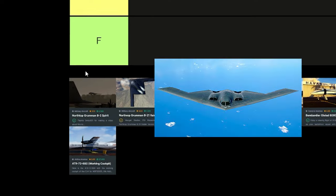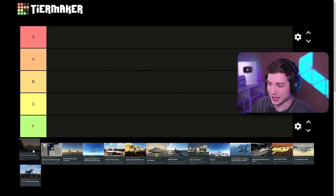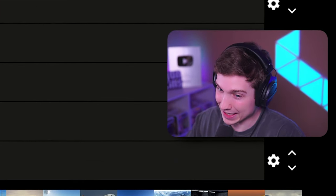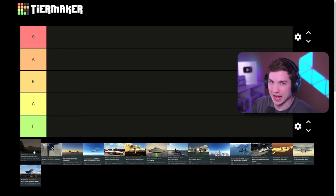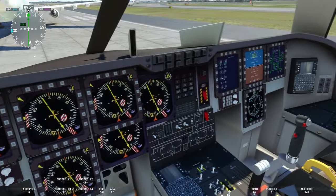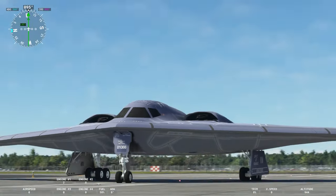We'll start right away with the B2 Spirit — my favorite plane of all time, actually. This is a Flight Sim X conversion. Sometimes that means good things, sometimes that means bad things. In the case of the B2, it's actually pretty good. This is going A tier. I may be somewhat biased, but it does fly like a big plane — it flies how you would think it would fly. The main drawback is the cockpit looks terrible and the textures aren't as high quality as they should be, but overall it's still a pretty good mod.